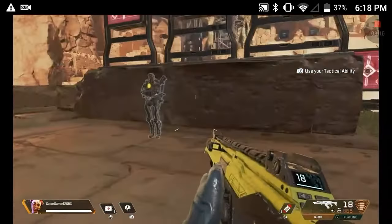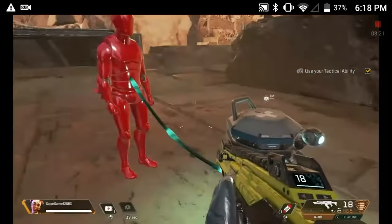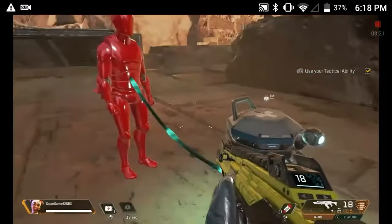You are Lifeline, and you have a health drone that distributes health to anyone next to you. Lifeline is honestly my favorite. Her abilities are nice. Just hit the tactical button on your HUD. Great job.